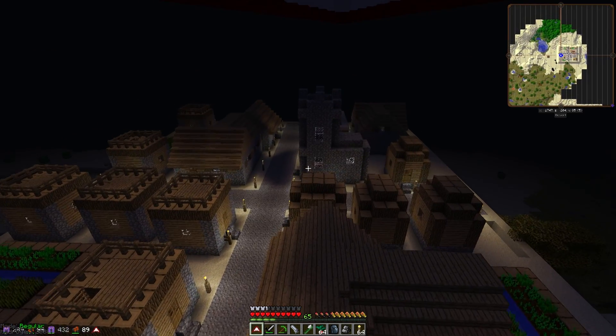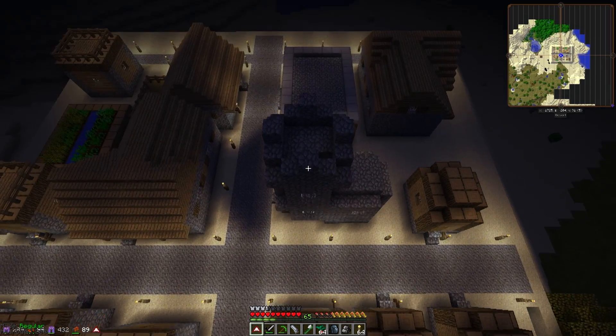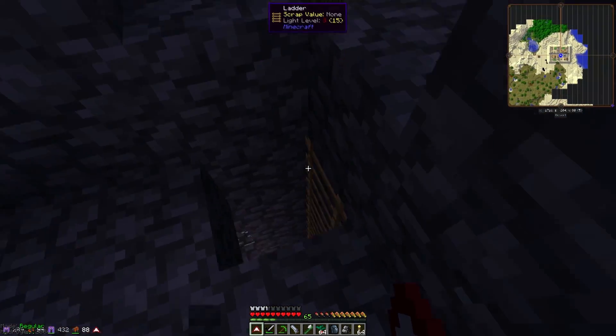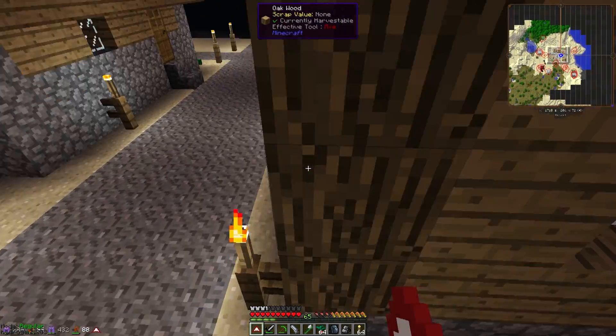Okay, let's check this building. This one might have something for us, and if it doesn't, the blacksmith might. If this does not, let's check the blacksmith.